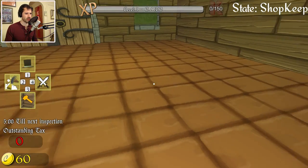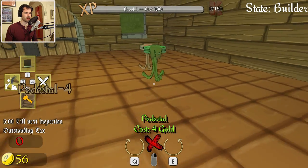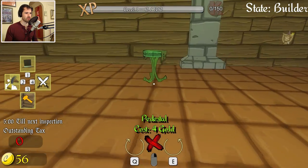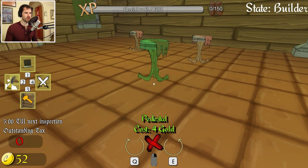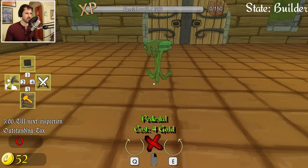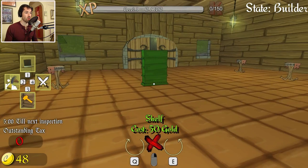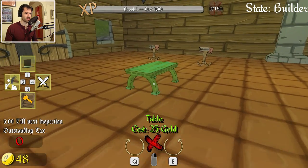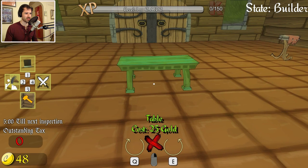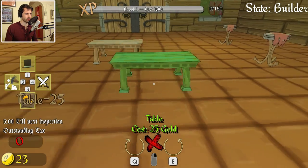Let me just build some stuff then. You can go here. Maybe we'll place another pedestal. How much gold do I have? 52. Not a lot of gold, so we don't need a lot of pedestals. A shelf and a table — definitely want one of those. You know, a table means business. Shouldn't have done just pedestals — that was not very smart.